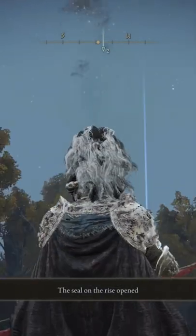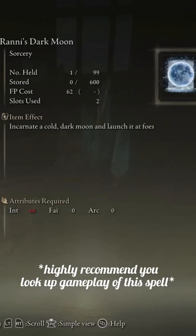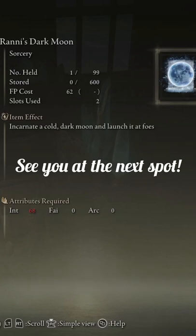Once you've shot him out of the sky, you will get a notification that the tower has opened. Make your way back, climb all the way to the top — there are no monsters — and you will be able to get this legendary spell. I hope this helped you out, let me know in the comments, and I'll see you at the next spot.